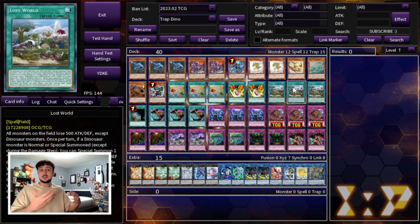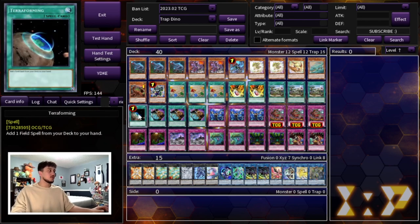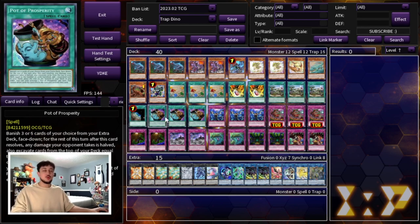Three Lost World, because it's really good in Costura matchups, but it's also the main focus of this deck. If you can set up Lost World, it's kind of Lost World Control with your trap cards. It makes your opponent's monsters lose 500 Attack and Defense, puts a token on your opponent's side of the field so your Dinos can't be targeted, and there's a trap card coming up that synergizes with that token to gain a bunch of advantage. One Terraforming to get to Lost World, and three Prosperity for consistency — getting to your Dinos or your traps, whatever you're missing.